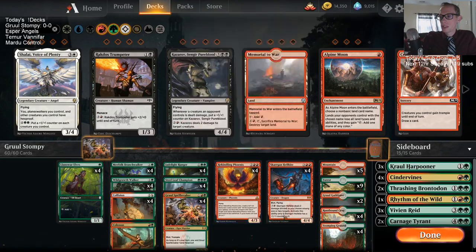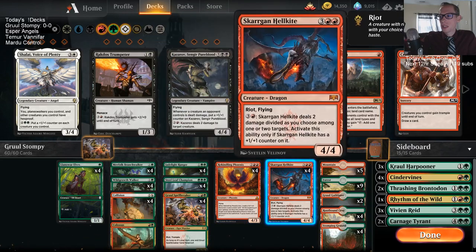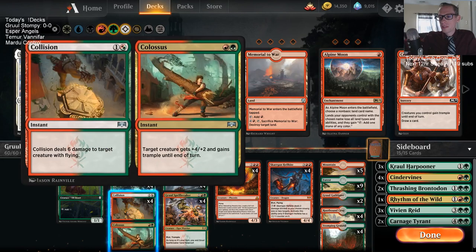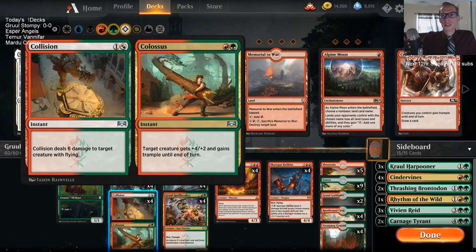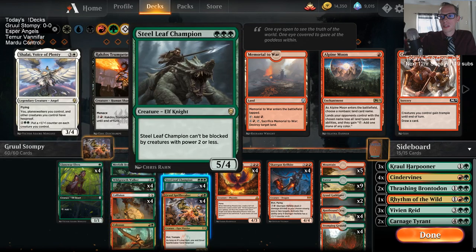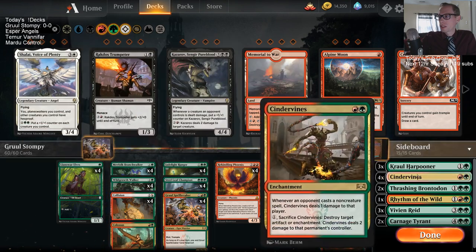With Rekindling Phoenix and Sarkhan's Hellkite — if we play against people that gum up the ground, we can get these flyers going and finish them off. I also want to play some Collision Colossus. I think this card is really strong; I really like the Colossus part — the plus four plus two and trample. Usually people have to double block your Steel Leaf Champion and then you can make it bigger when they're not expecting it. The Collision part can kill some flyers, and there are lots of good flyers in the format.